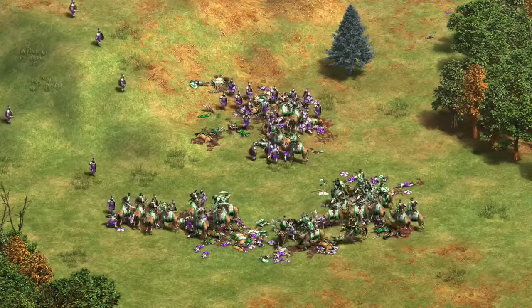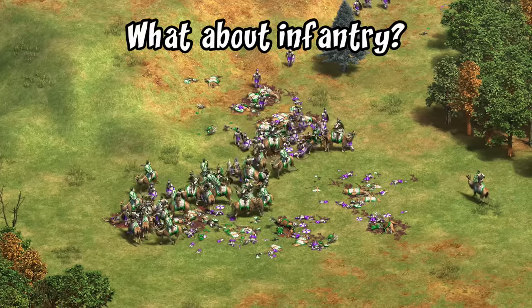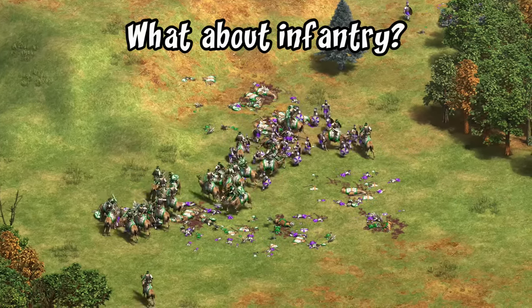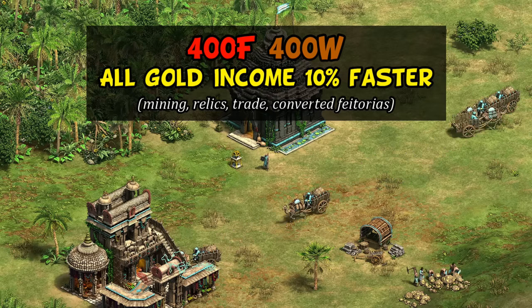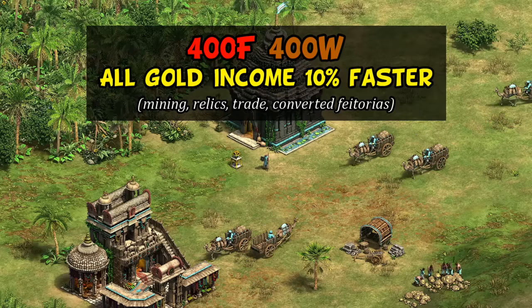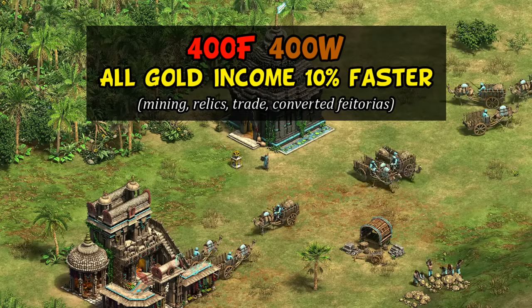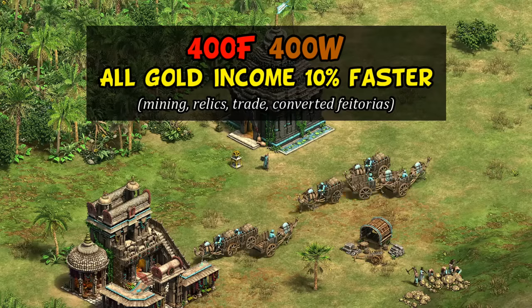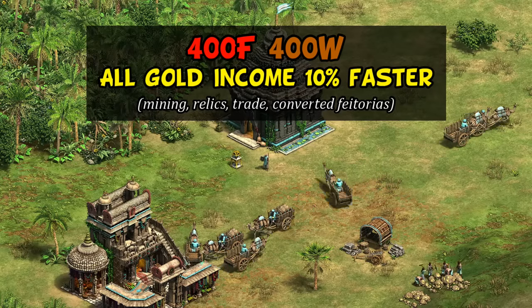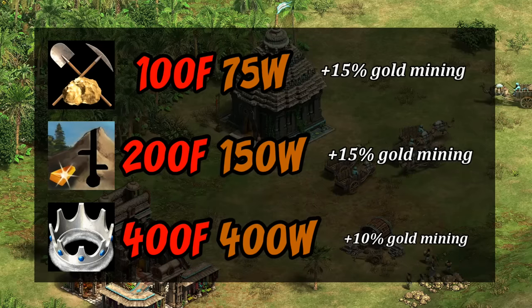So that gives you a good anti-archer option and a good anti-cavalry one, but what do you make if you run into a lot of infantry? You actually have a couple of decent options, but for your best choice we'll need to look at the unique techs. The first is Grand Trunk Road, previously called Sultans — this allows your gold sources like mining, relics, and trade units to generate 10% more of whatever they were going to. The trade-off is that you theoretically want to get it as early as possible to maximize its potential, but you also have to balance that with 800 resources up front.